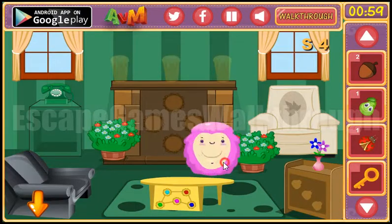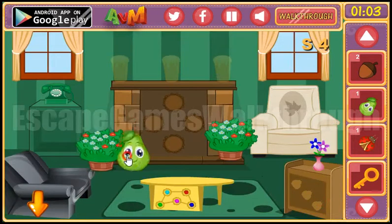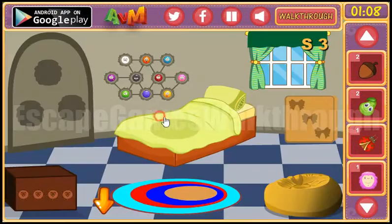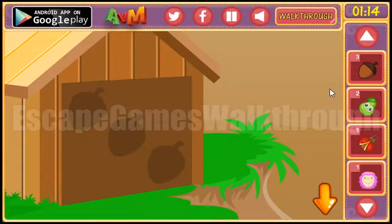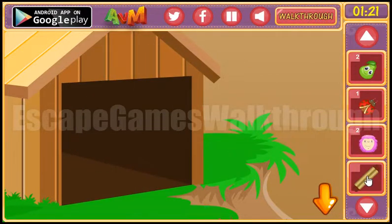Let's look behind these vases. We have got two more items. We have a key to open this door, let's go in. Here we can take an acorn. Let's go here and use 3 acorns. So we've got a stick line face.